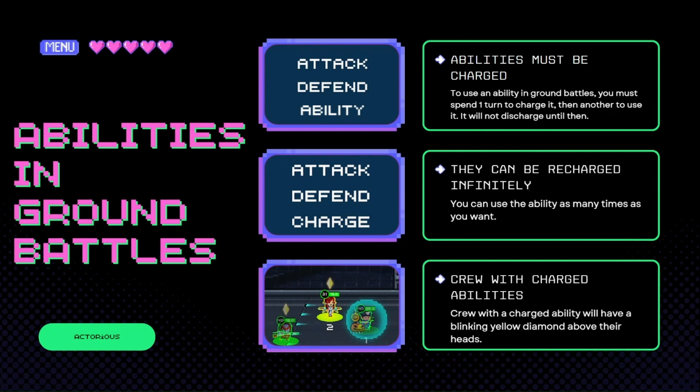Number two, they can be recharged infinitely. You can use abilities as much as you want in ground battles, as long as the crew is still alive. Number three, crew with charged abilities — you can see that a crew has a charged ability because it will have a blinking yellow diamond above its head, as you can see in the photo of Attack inside this presentation.